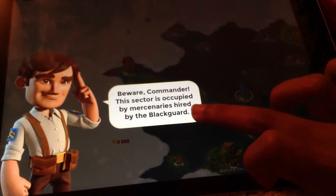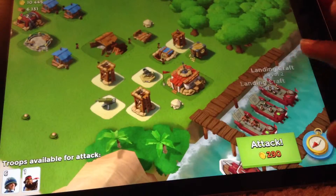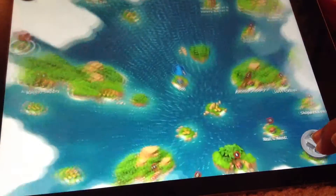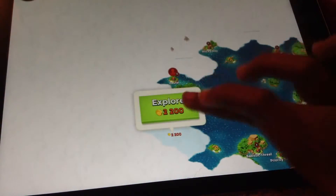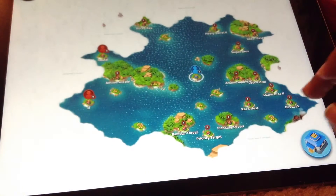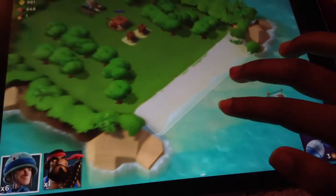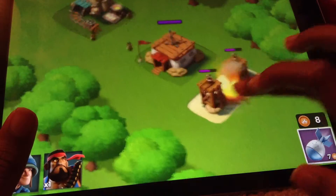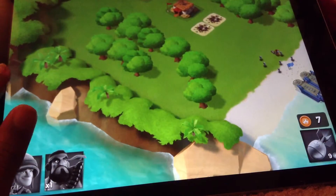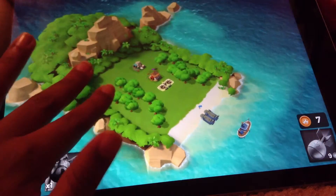This sect is occupied by mercenaries hired by the Blackguard - destroy the enemy. So this is a real person. This guy is actually pretty well upgraded, we'll try tackling this guy later on. Seven diamonds, that's nice! Nobody died yet so we can keep going until somebody dies. This is pretty easy - now I just move in. That was an easy base for level three.